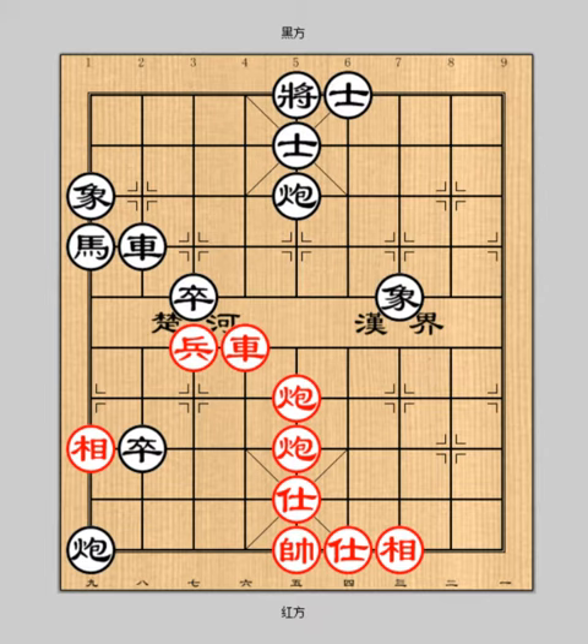In this lesson, I'm going to show you the 26th stratagem, called Reviling the Locust Tree While Pointing to the Marbury.